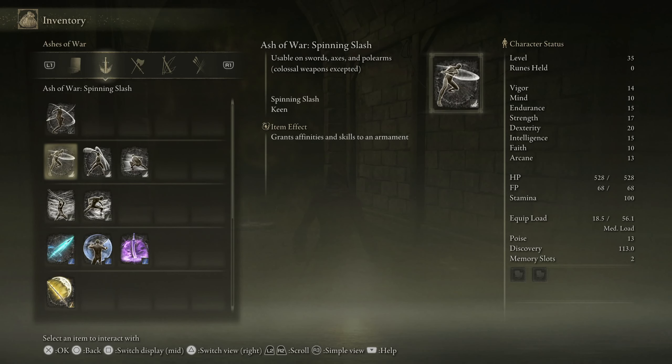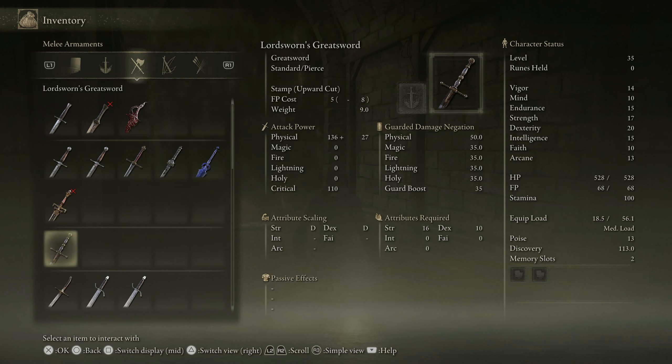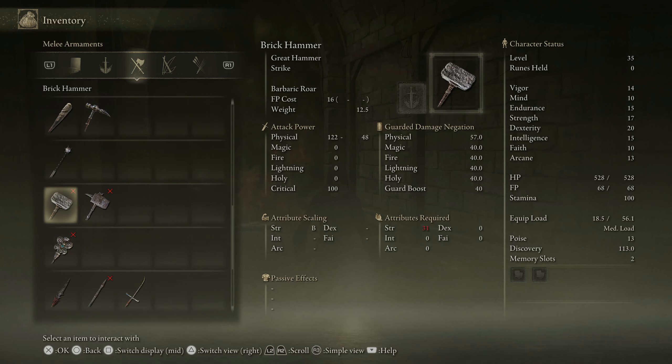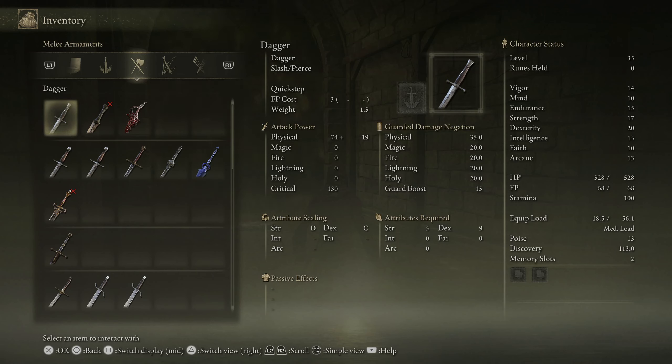If you look inside my inventory, you'll notice there are quite a few things in here — including some ashes that I probably shouldn't have at level 35, and some weapons too. For instance, I have the Reduvia, which isn't necessarily hard to get, and the Sword of Night and Flame. I've basically run around the game and collected stuff to play through the way I want to. I do want to do a live stream playthrough with you guys, but I'm trying to do this one more for my own enjoyment. I intend to do multiple run-throughs with different weapons, routes, and boss battles.